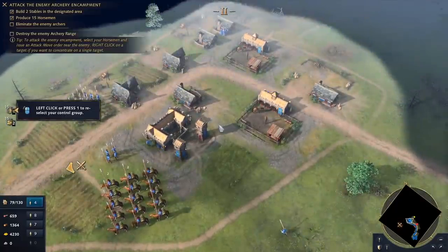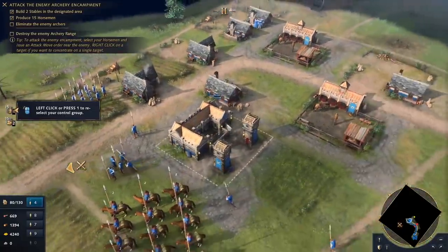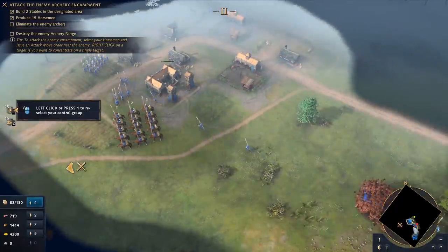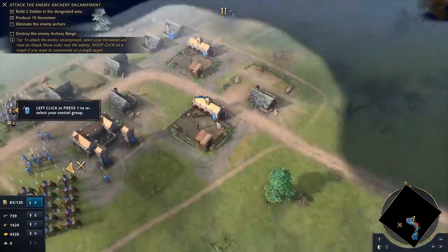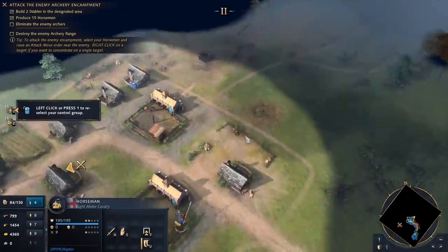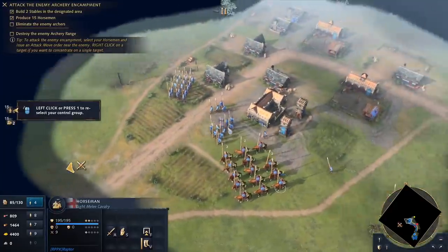Enemy archers have got to go. Look at that — now there's starting to be cobblestone roads built around all the major structures we put in the town. That's a nice detail. I can appreciate that. Looks like a house randomly out in the open — I think it's just a neutral home. Look at all the units we've got now.